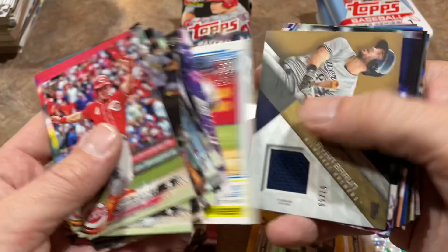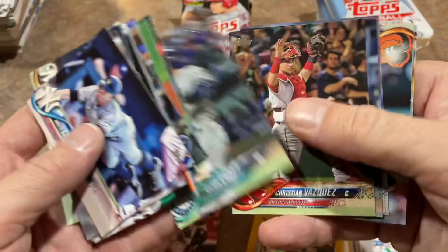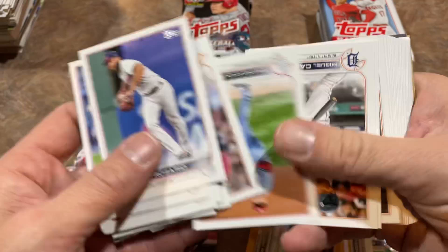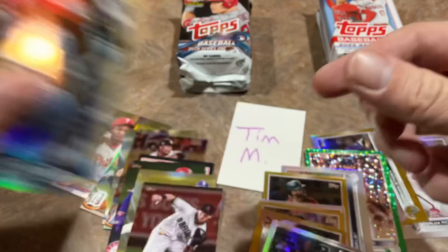I'd rather have the base cards from 2018 — there's another Max Fried, two Max Fried rookie cards, and Harrison Bader as well. And there's the 2018 hit — it's going to be the relic, Ryan Braun numbered out of 50, game used. So what would you rather have: Corey Seager or Ryan Braun? I'd probably rather have the Braun just because it's numbered out of 50. Ryan Braun had a great career, probably will be someday in the Brewers Team Hall of Fame.